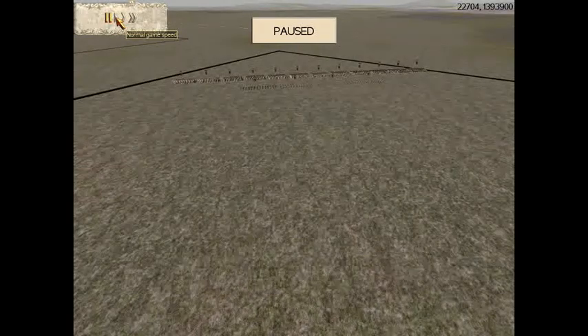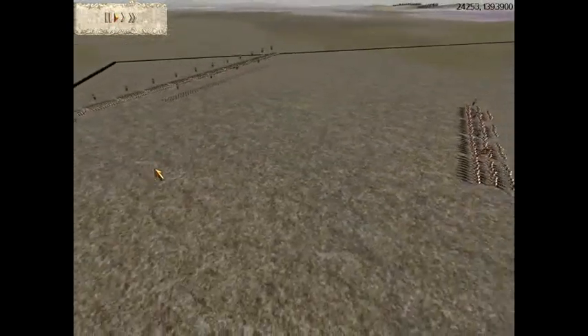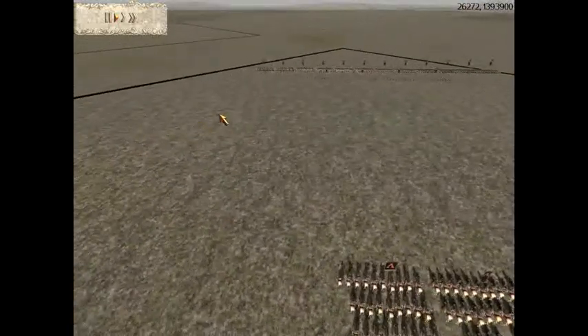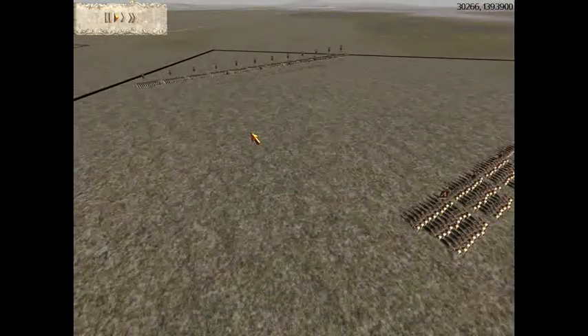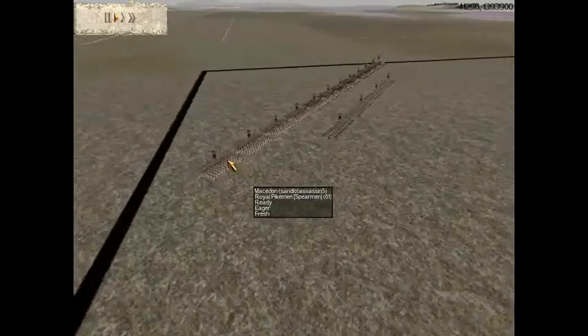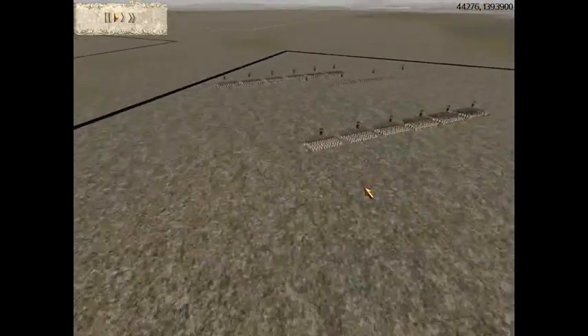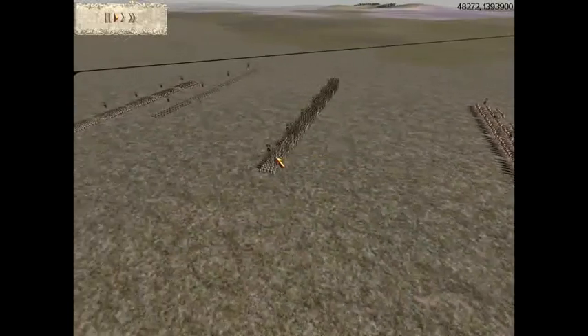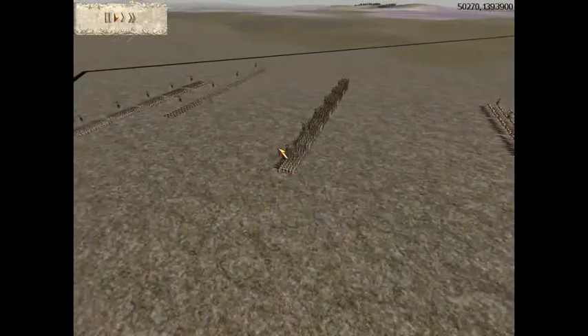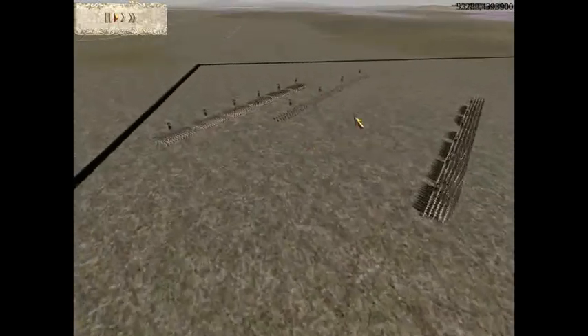Hi everyone, I'm going to be showing you a Rome Total War replay. This is a four-player free-for-all on the grassy flatlands map. I'm going to begin deployment here — this takes a while, it's a deployment phase. I'm going to set up a double phalanx here in my deployment phase.